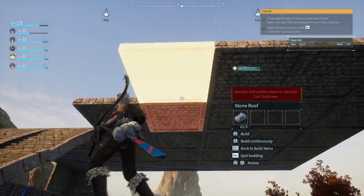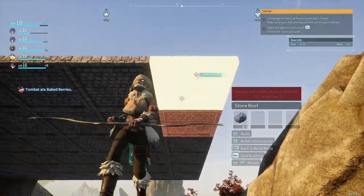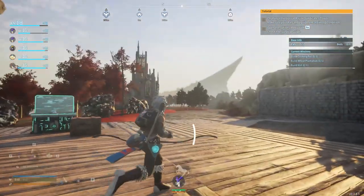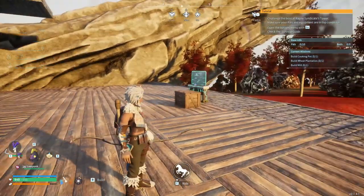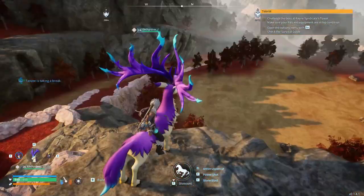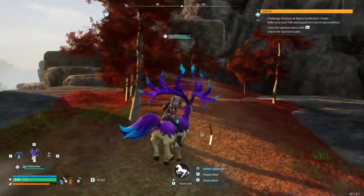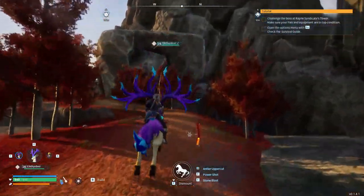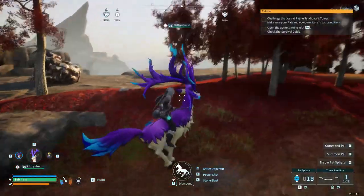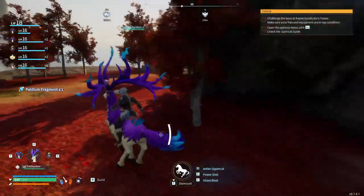I think somewhere around six or so. The ranches can only have three pals in it per ranch, I think. I'm already at a stone — the stuff goes quick. I'm heading out looking for vixies in the distance, but it's barren like a wasteland. It's a mountain — where are the goodies? I want vixies. I could get some stone too. I'll pick up the palladium fragments.